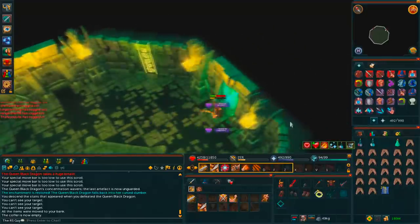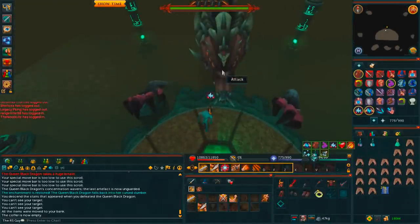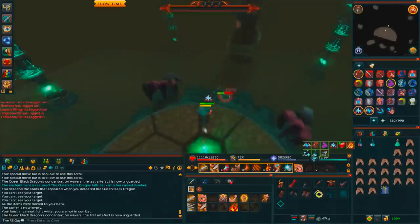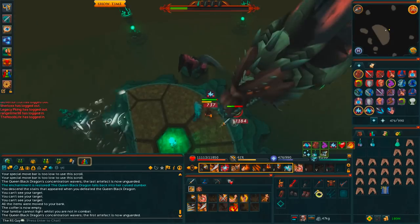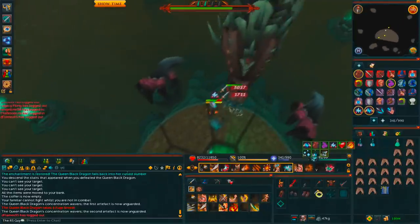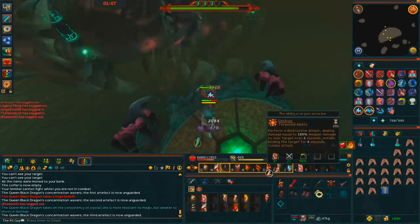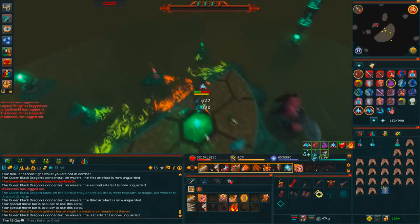There goes the first kill — decent loot. I ate some food to heal up and you'll watch the second kill. The great thing about the Brightfire Potion is you take a 4-dose super anti-fire and a 4-dose prayer renewal and you turn it into a 6-dose flask of both. So effectively you're taking 4 doses of super anti-fire, adding a prayer renewal, and turning it into 6 doses of both together. Very, very convenient. I made about 200 of these for any time I'm killing the QBD, just because that's awesome.